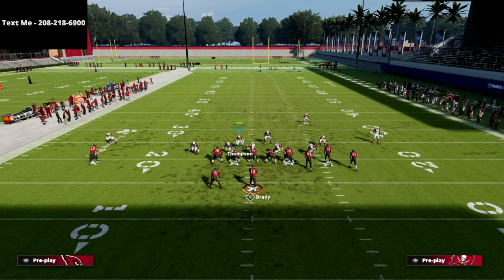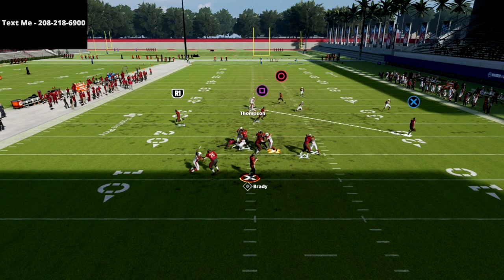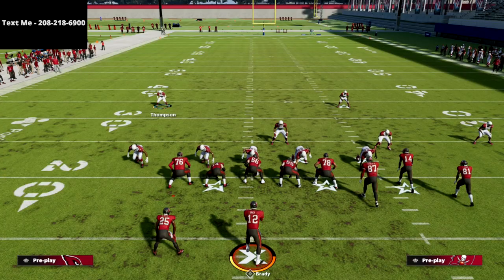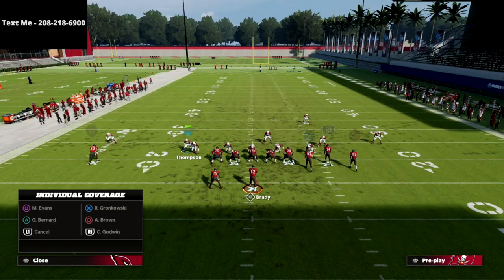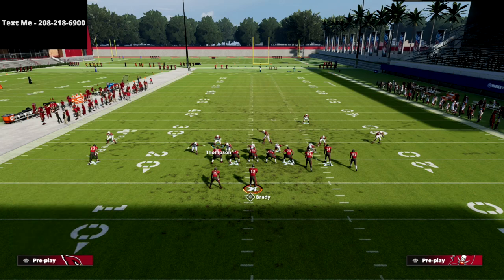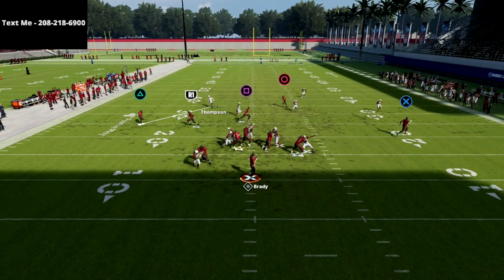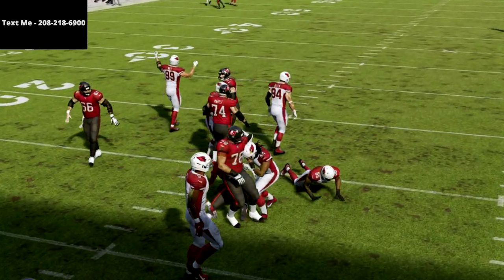One of the interesting things about the nickel triple is when you man your user up on the running back — most formations, if the running back blocks, it'll completely freeze your user — but in this formation you can do that and then freely bounce off and go cover the rest of the field. That's one of the number one reasons why I absolutely love this defense. I think it's one of the better defenses in the entire game.